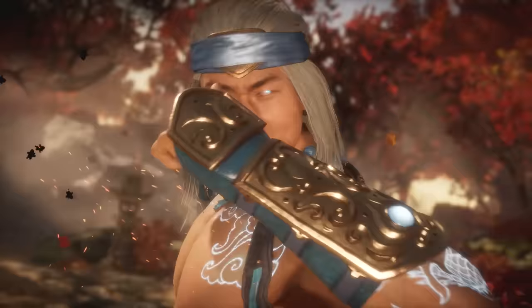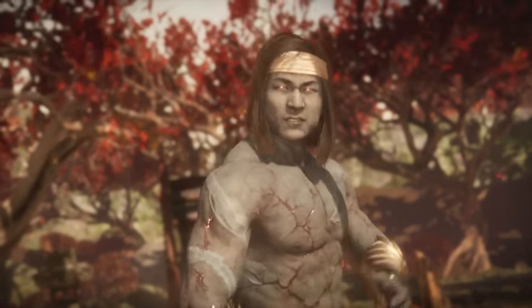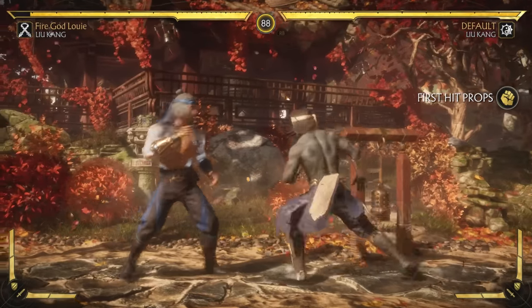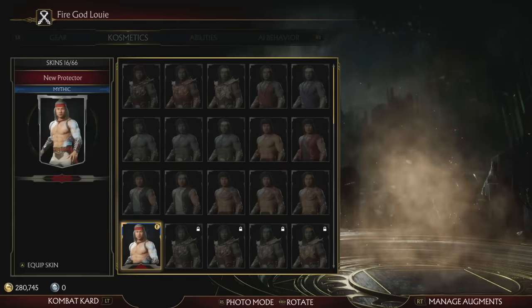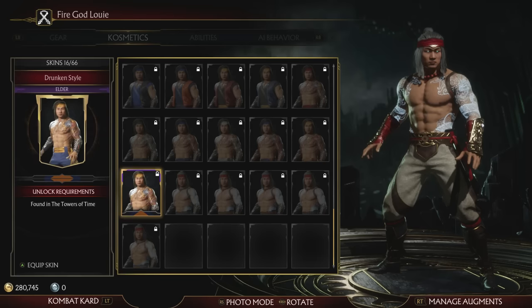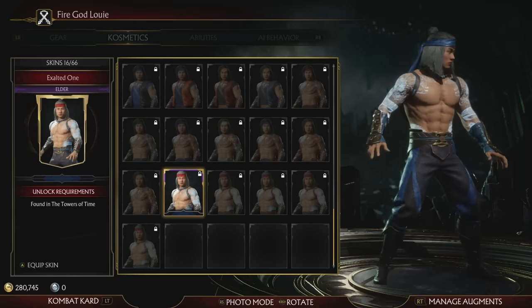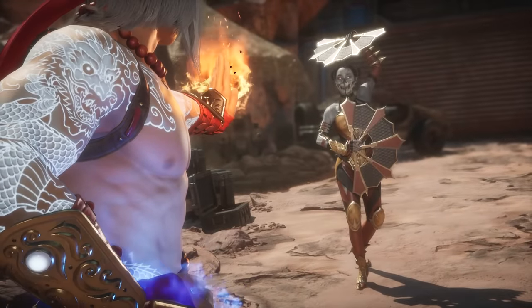Pressing start actually selects the alternate color swap of the skin you have equipped — essentially the player 2 color scheme. You can see Liu Kang now looks like he's rocking the OG Fire God skin from the end of story mode, or I think it's dubbed the Exalted version. So simply just press the start button on your variation and you'll be good to go. In my inventory I have the red and white one unlocked, but the Exalted one is still locked — you just press the start button when you select the red and white version and you have that costume without the full grind.